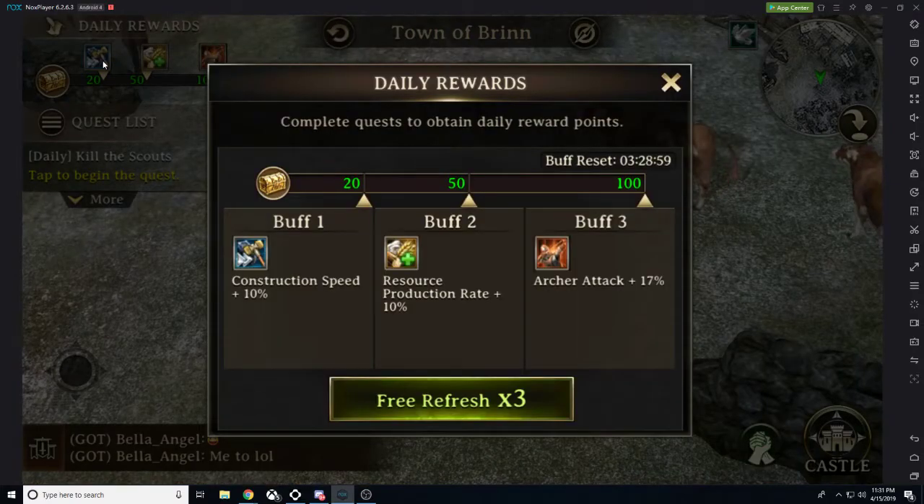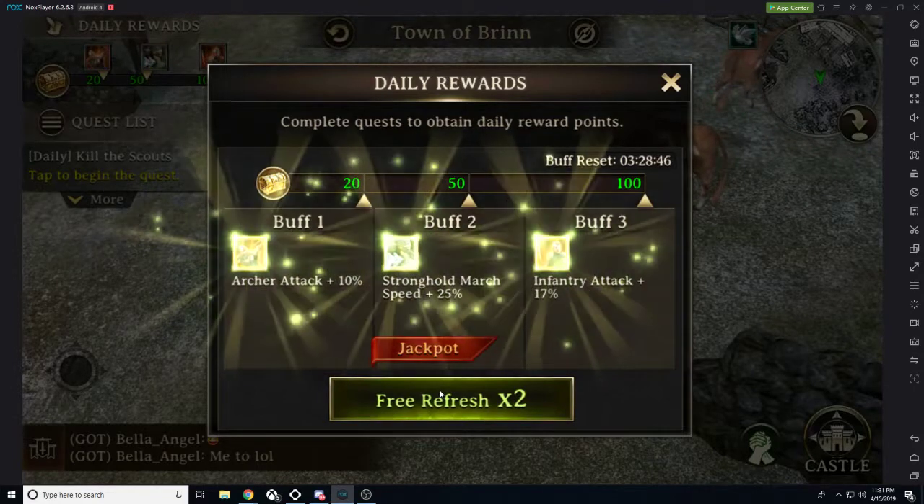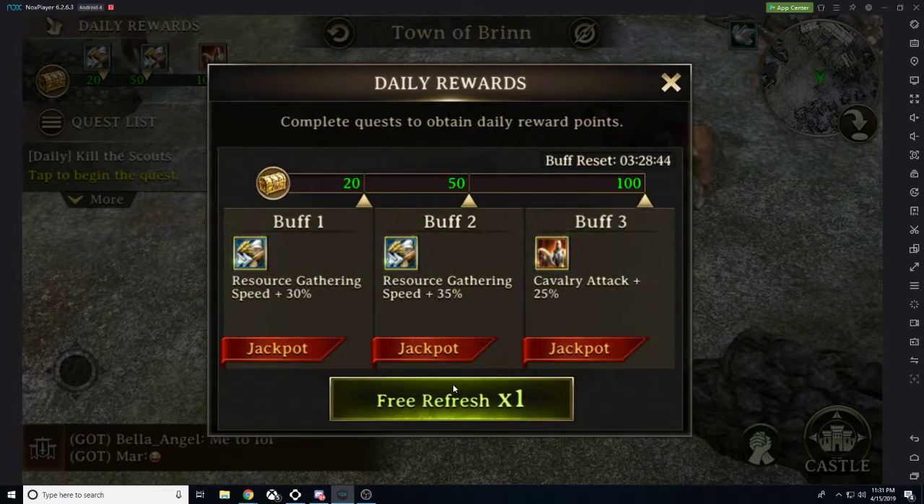Up on our top left we have these daily rewards. You complete daily quests and you get daily rewards. You can refresh them and change what your buffs are going to be. So let's say today I'm going to be pumping out a whole bunch of research, so let me go ahead and refresh. Look at this — I got three jackpots: resource gathering speed, resource gathering speed, and cavalry attack.